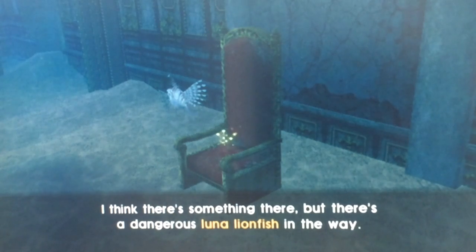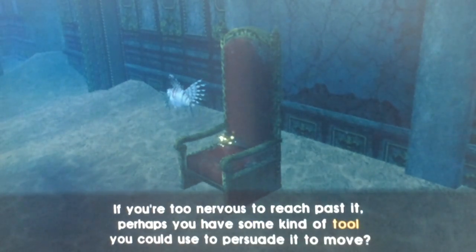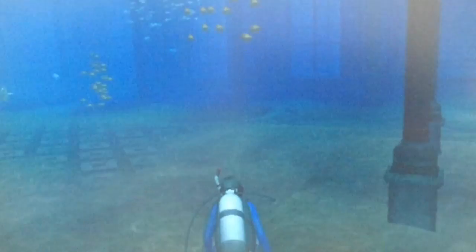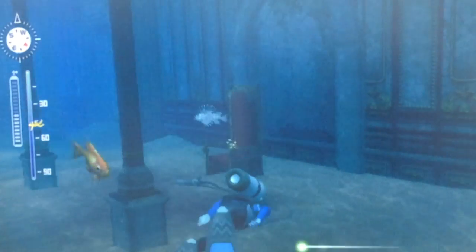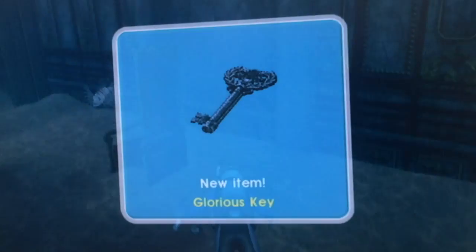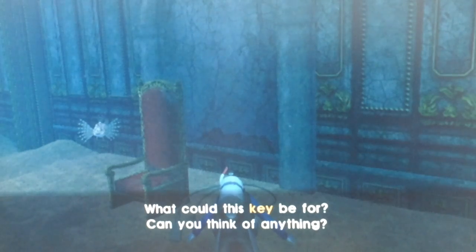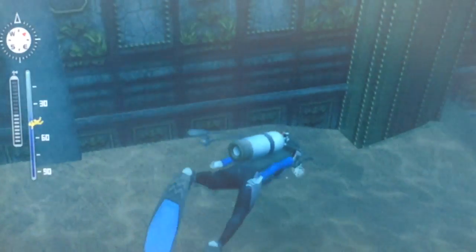There's something there, but there's a dangerous Lunal Lionfish in the way. If you're too nervous to reach past it, perhaps you can use some kind of tool to persuade it to move. I would assume the treasure would be in the study. There we go — Glorious Key! We're kind of using a key to get in there and all that. What could this key be for? Yes, I can definitely think of something.